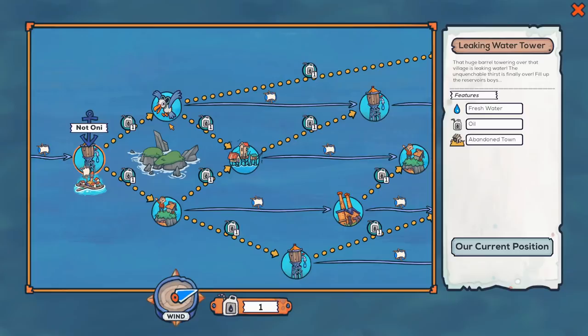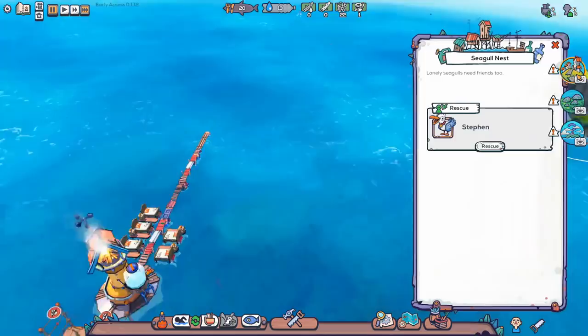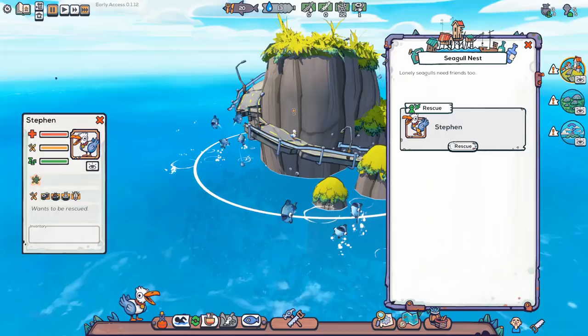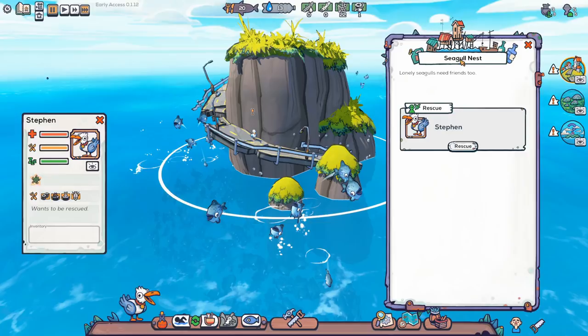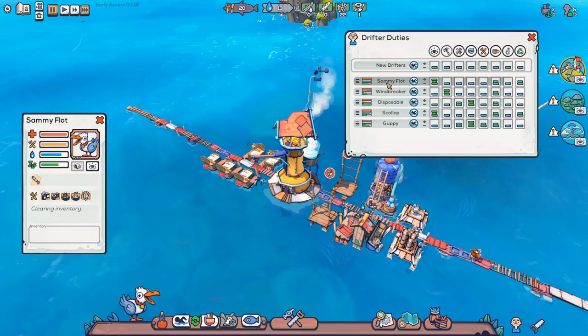For this purpose, we're going to go top left to show one more mechanic — and that is seagulls. Instead of rescuing people, you can rescue a seagull. Let's see what this seagull is like. They're a turtle — move slower. You know what? We're not going to rescue you. Seagulls are very similar to people, but way, way worse. They don't consume water, which is a benefit.